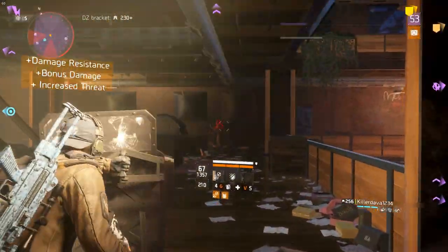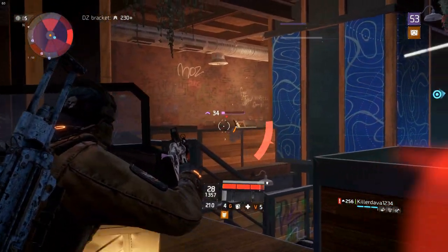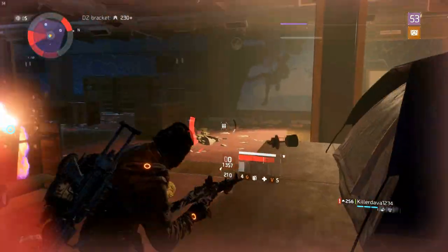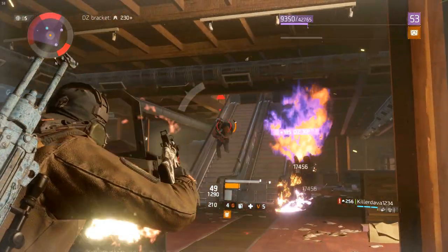With the super basic stuff out of the way, let's get a bit more in depth. Since patch 1.6, you can fast travel from inside checkpoints, which allows a new tactic in the dark zone. Something I'd like to call speedruns, since you'll sweep through a big portion of a dark zone, and then fast travel to another one. This allows more efficient runs instead of going circles.